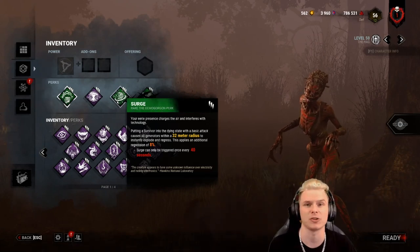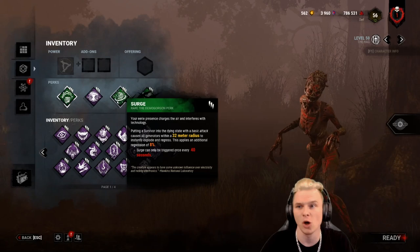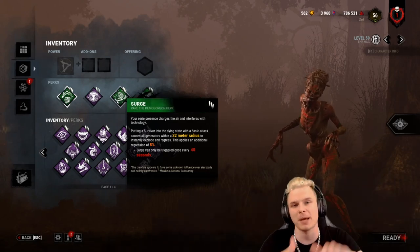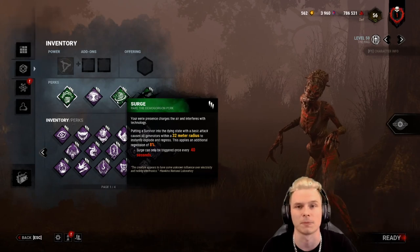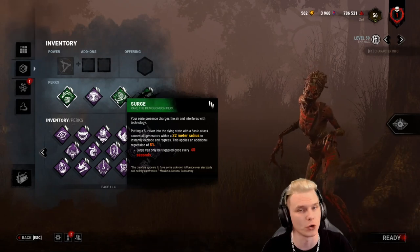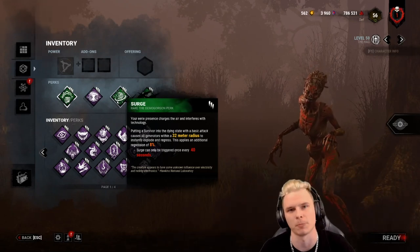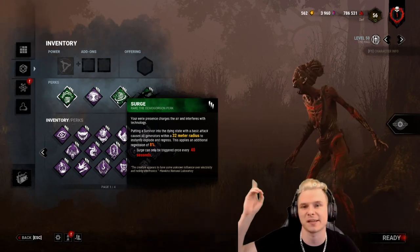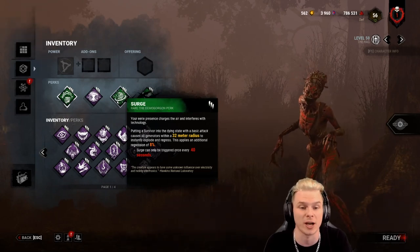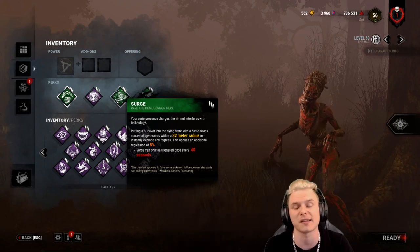So what happens here is I just down Jeff. The last thing I want to do is pick Jeff up, hook him, put a painting under Jeff, run over to a generator, kick the generator, put a painting under the generator, then run across the map. Now I can do one of two things: pick Jeff up, hook him, put a painting under Jeff if I want — or go straight through the map and get more prep. I don't have to worry about going to regress a gen manually because it's instantly regressed through Surge.